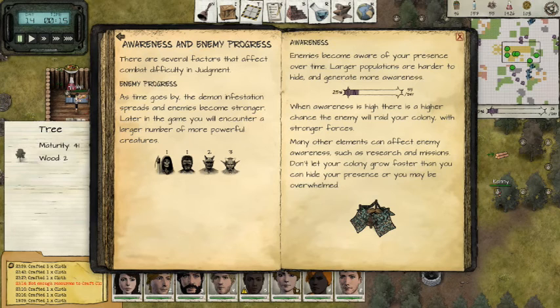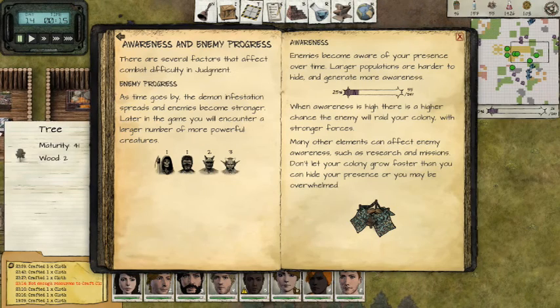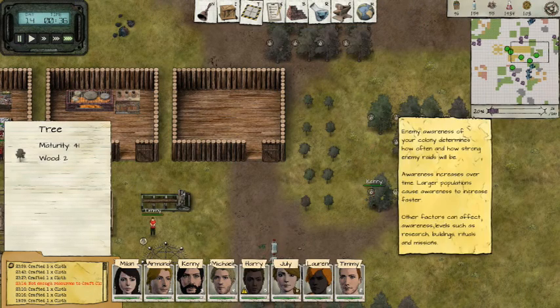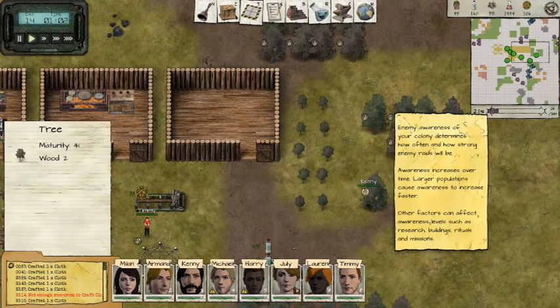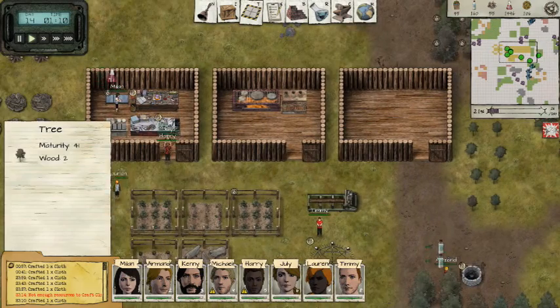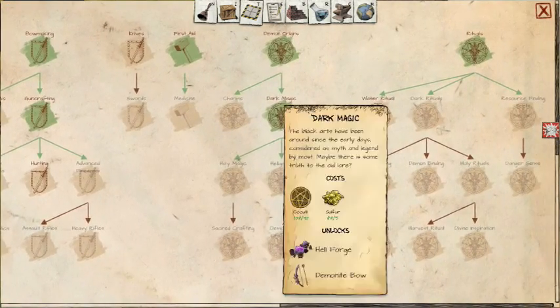There are several factors that affect combat difficulty in Judgment. Enemy part — demon spreads, the enemy becomes more powerful. In the beginning you will encounter a larger number. So our awareness is at 21%, and doing research and such is going to increase that awareness.